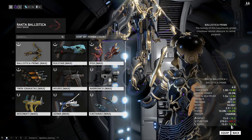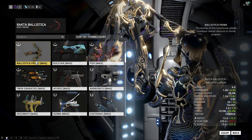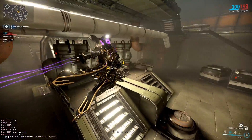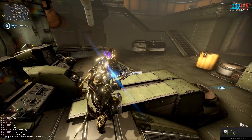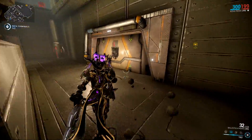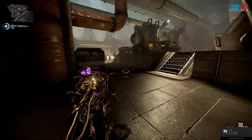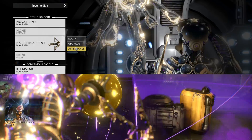Across the board it's all green — there are absolutely no downgrades except for puncture, which is compensated by increased slash. The charge rate has gone down from one second to 0.8 seconds, and the reload has improved from two seconds to 1.2 seconds, which is insane. The magazine is 32, giving a 32-round mag with only 1.2 second reload. It also has a 2.0 critical multiplier, 20% critical chance, and 20% status chance, making it a solid hybrid weapon.